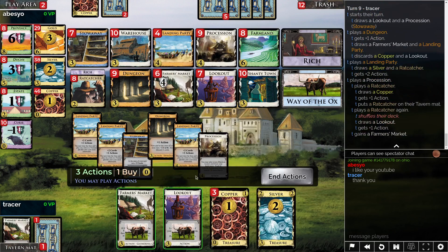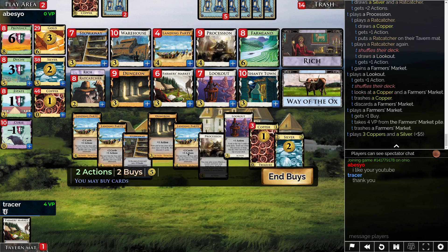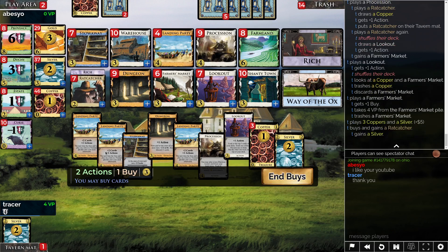To Farmer's Market. That is a copper. This five is a little awkward. I could take another Procession — I'm kind of low on targets. It may actually be time to buy another Ratcatcher, like Ratcatcher-Silver or something like that, just because I feel like I need to be putting in coins. You probably have a Stowaway in hand right now, so I'm a little bit hesitant to buy a duration. I guess just two Ratcatchers is just better, isn't it?